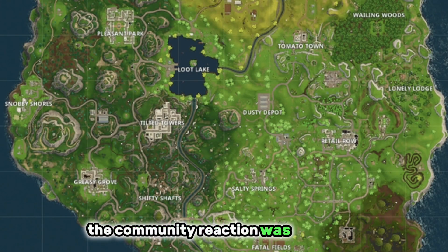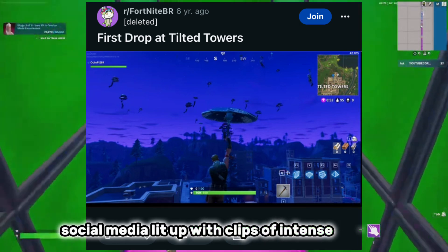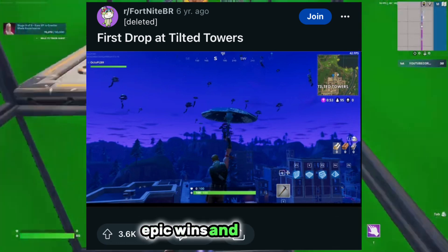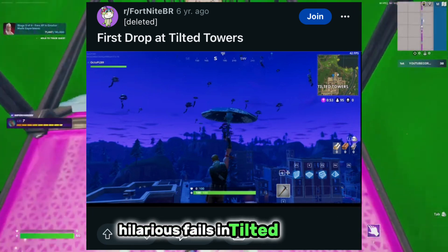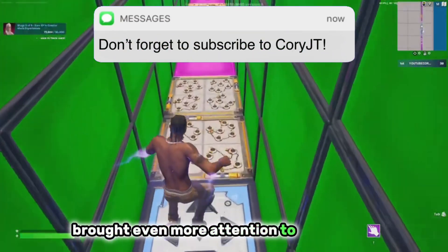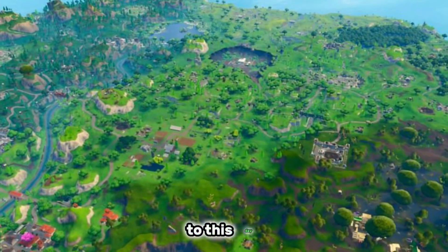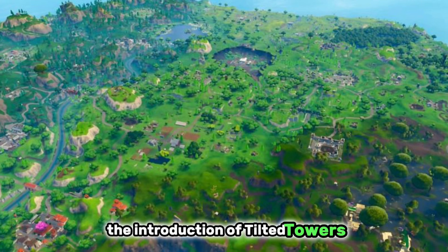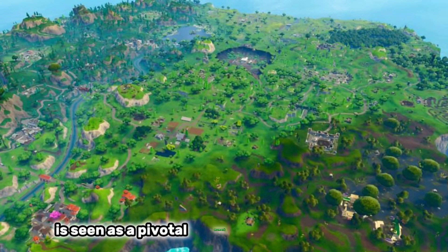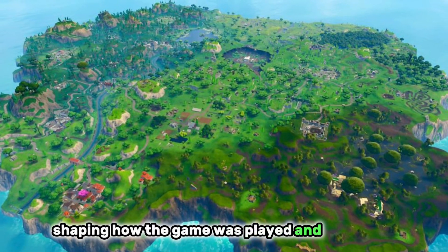The community reaction was explosive. Social media lit up with clips of intense battles, epic wins and of course hilarious fails in Tilted Towers. Streamers and YouTubers brought even more attention to the update, showcasing the highs and lows of the new locations. To this day, the introduction of Tilted Towers is seen as a pivotal moment in Fortnite's history, shaping how the game was played and perceived.